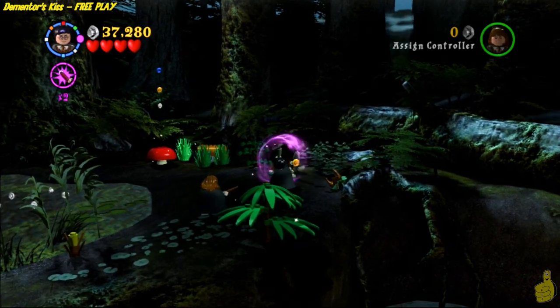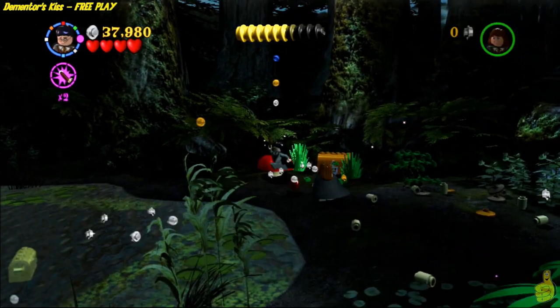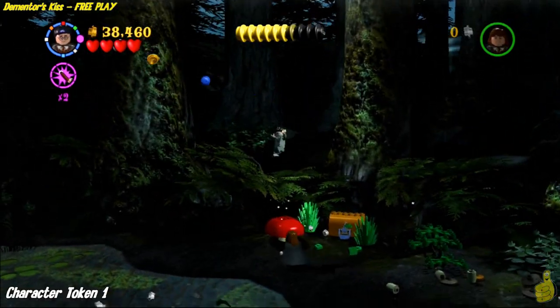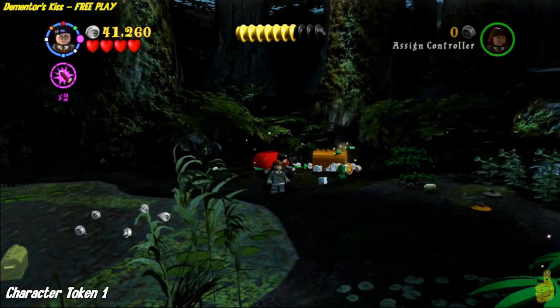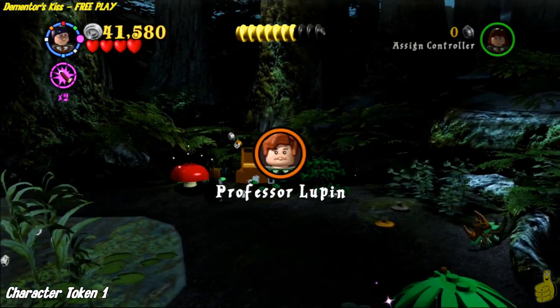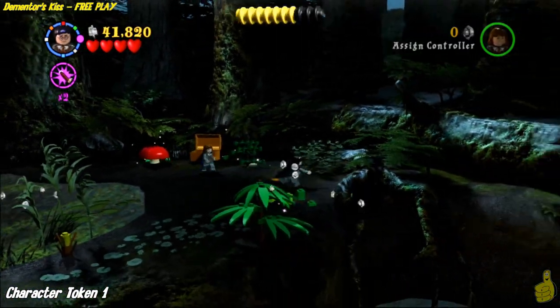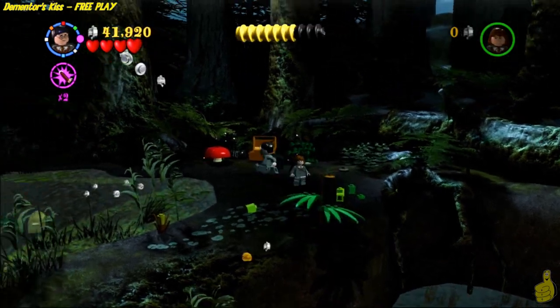Now that we're up on this upper level, we're going to head on over to the right-hand side. All that's over here is a handful of studs and a little treasure chest. Character token — go ahead and get your smash on. We'll pick up the character token for Professor Lupin, which surprisingly, we're halfway through this video and that was the first character token thus far.